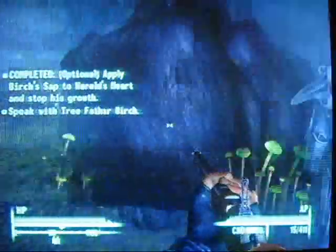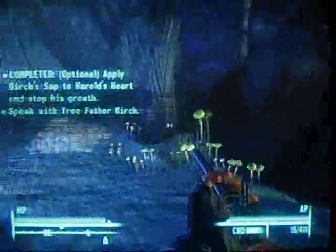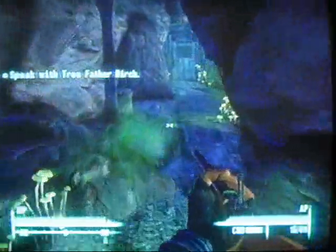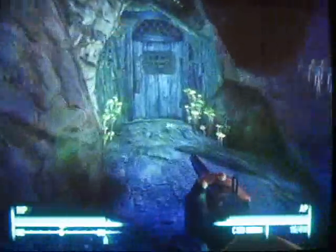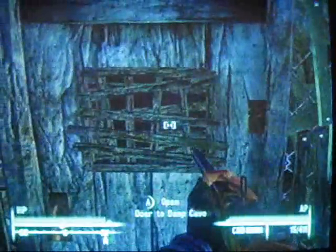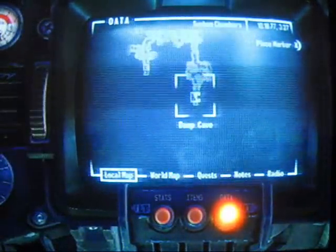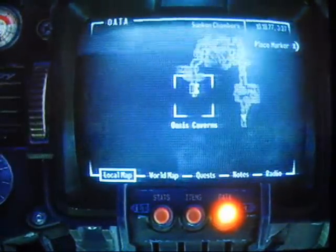Instead of going down that hill over there, we are going to go this way, to the left, and there's going to be a door. You guys don't remember a door right here — it's called the Damp Cave, and this is where we're going to get the seventh quantum of this guide.